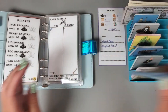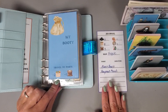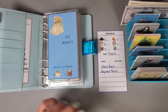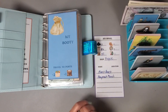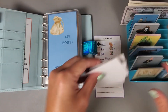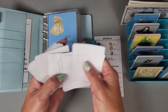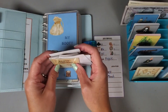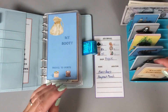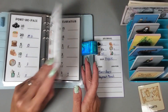We are going to go to a port. In order for us to go to a port, we have to pay two of these goods and one sugar, so that puts us down to six goods and two sugar. Let's see which port we're going to go to - we are going to go to Port Santo Domingo.